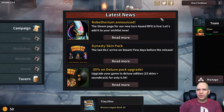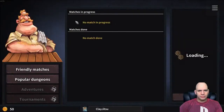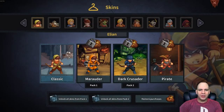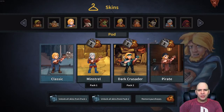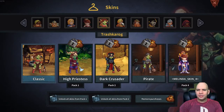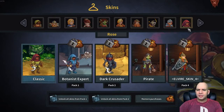There's Campaign, Shop. How do I get rid of this page? Is this permanently on here? Workshop, Worksite, Arena, Tavern. Let's just see what the Tavern is. Looks like online matches, perhaps. Maybe similar to Antihero, which we were playing yesterday. I have new skins, and by 'new' I mean all of them are new because I just got the game. We have a bard here. Love this pirate — we know he's a pirate because he's got an eyepatch. Skins are definitely different from each other. These buttons don't seem to do anything, so let's back up.